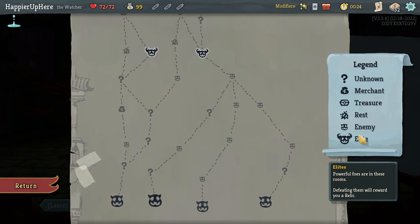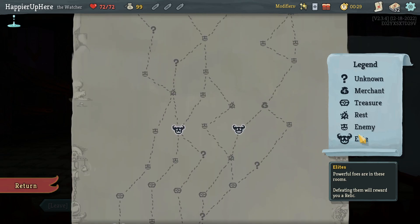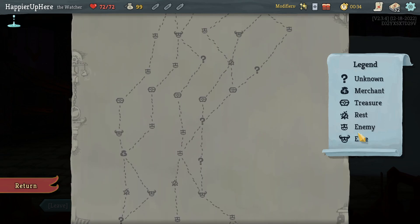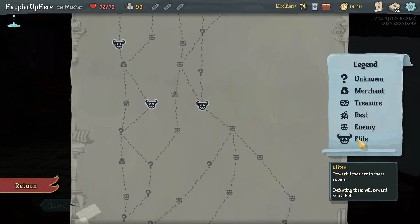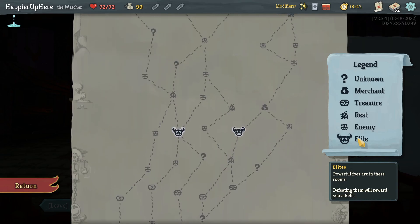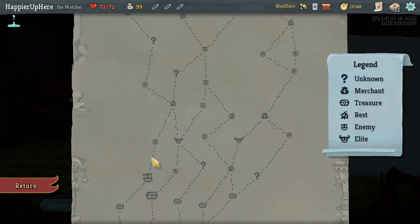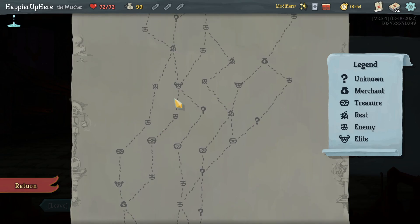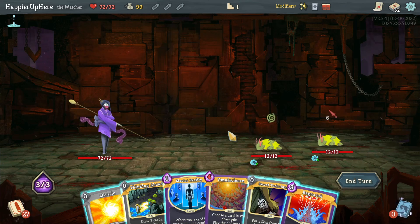Is there a three-elite path? No, but there are multiple two-elite paths. If I go on the far left I'll get five question mark rooms, and turning right doesn't matter much. If I start on the right I get just four. So I think the best path is to take the four early question mark rooms and then get one late question mark room. I'll probably go for the later elite.